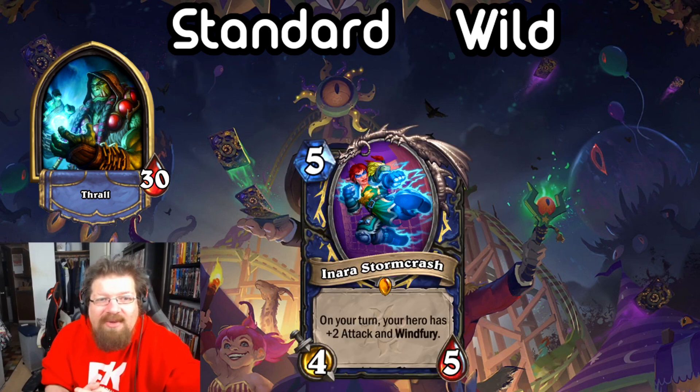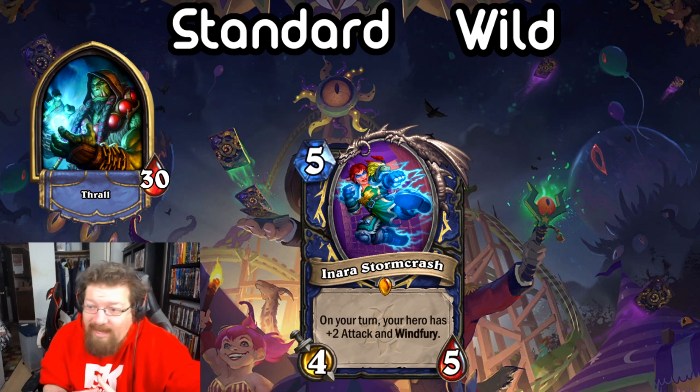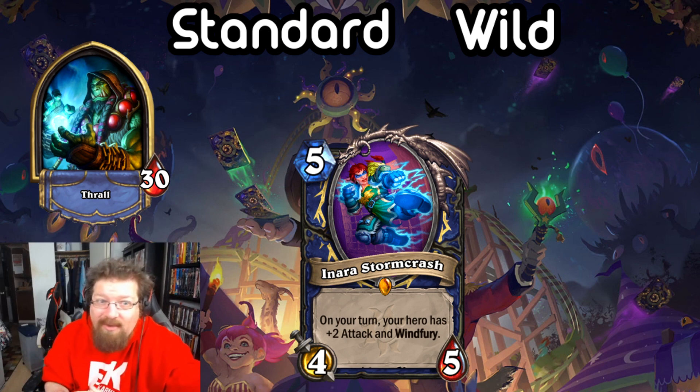Speaking of Windfury, we have Inara Stormcrash — a 5-mana 4/5 Legendary. On your turn your hero gets +2 attack and Windfury. So you play this and that's 4 damage to face right away. If you have a weapon up — a 3-mana weapon, a 4-mana weapon, the evolved weapon — you're dealing 8, 6, or 12 damage right away. That's incredible, and it's a constant effect. If this card survives, next turn you have it again — it's an auto-kill Legendary minion. It can pop up in multiple archetypes, whether pure aggression or using it to hit the board. I'm giving this a 4 in Standard.